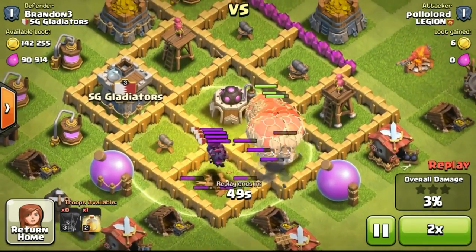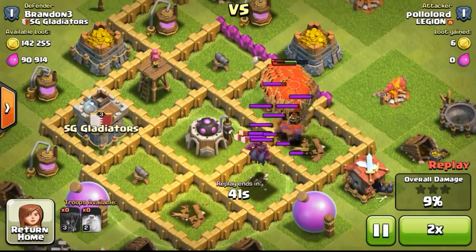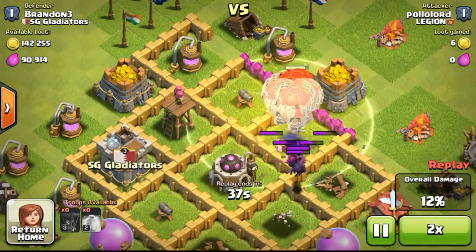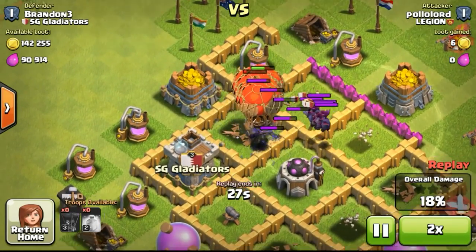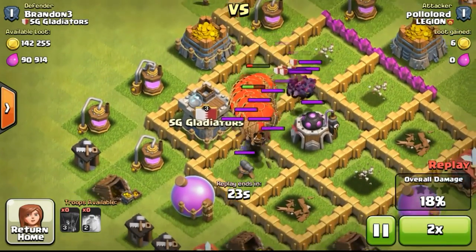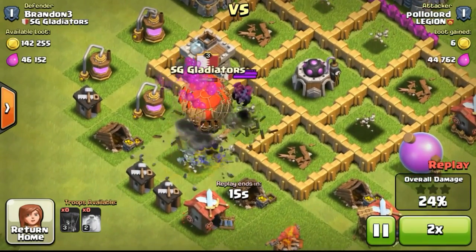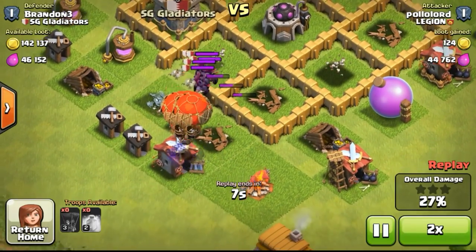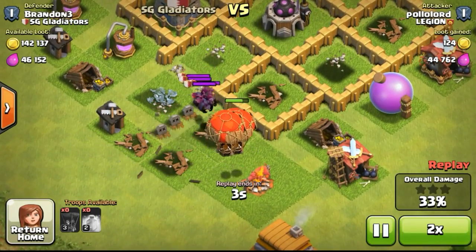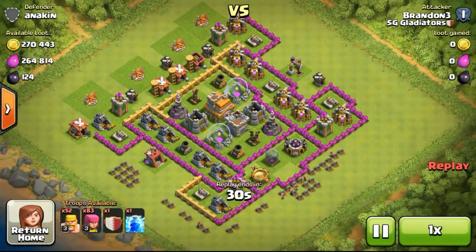So as you can see, this guy was using 27 balloons to attack my base and then he tried to deploy at the Town Hall itself. Balloons go for defenses first, and once the defenses have gone down, they will go for the other structures. I'm not too sure whether this guy knew about it or not — he just deployed at the Town Hall and the balloons flew in to take out the Archer Tower. The clan castle came out with minions inside, and the minions took out all the balloons. Eventually he couldn't get even 1 star, scoring only 33%.